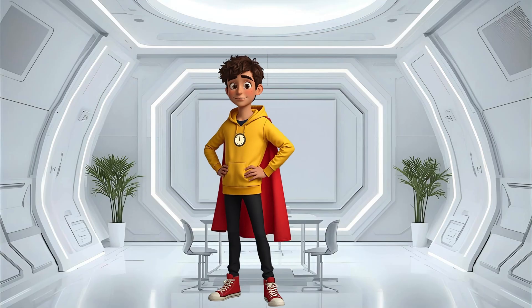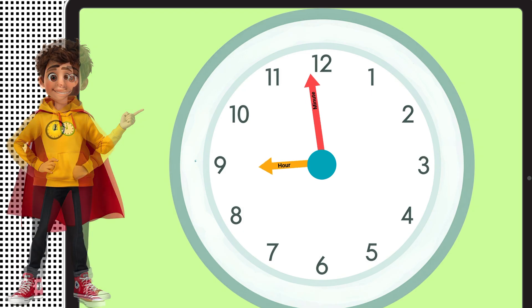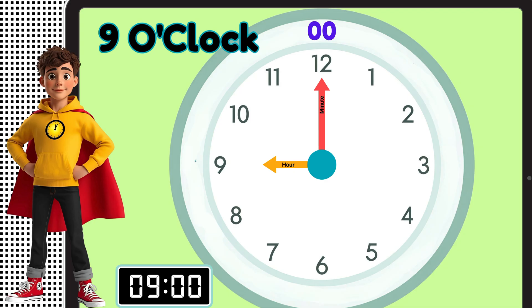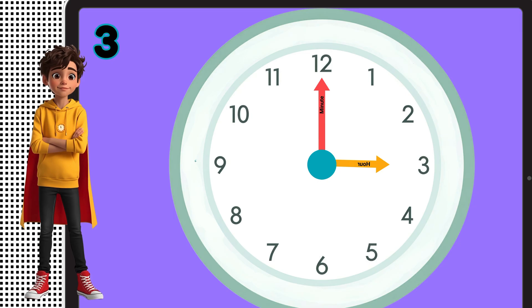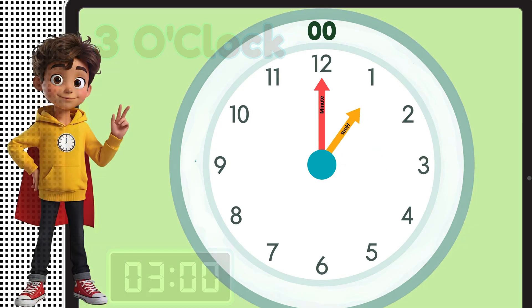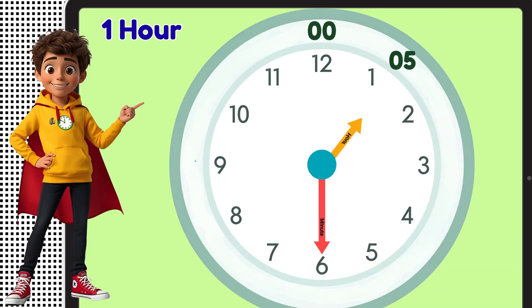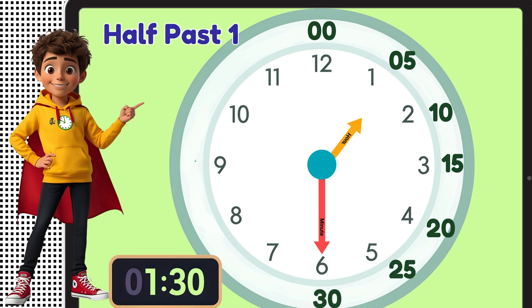For today's mission, you only need two rules. Rule 1: when the long hand points at the 12, that's 0 minutes — we say o'clock. Time to read the whole clock: first, check the short hand — it says 3. Next, check the long hand — it's at 12, that's 0 minutes. We say 3 o'clock. Rule 2: when the long hand points at the 6, let's count by 5s — 5, 10, 15, 20, 25, 30. That's 30 minutes. We call that half past.